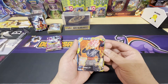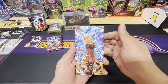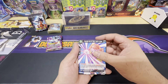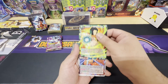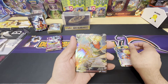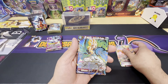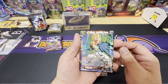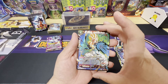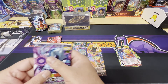We got Super Saiyan Rose Goku Black. We got Son Goku — that's cool, looks like he's holding the Spirit Bomb. Kefla, Supreme Kai of Time, Android 17, Super Kamehameha — that's pretty cool. And we got another PR: Super Saiyan 2 Trunks, Heroic Prospect. And we got a Super Saiyan Gogeta with an EX — Acrobatic Warrior. Those are some pretty cool cards. Two packs down, two to go.